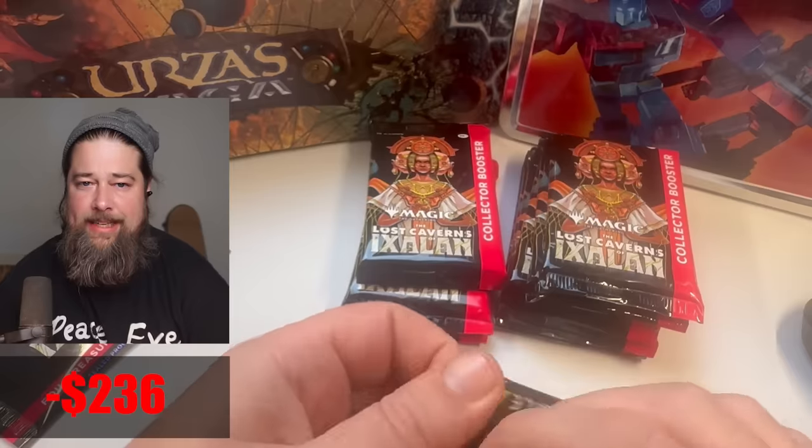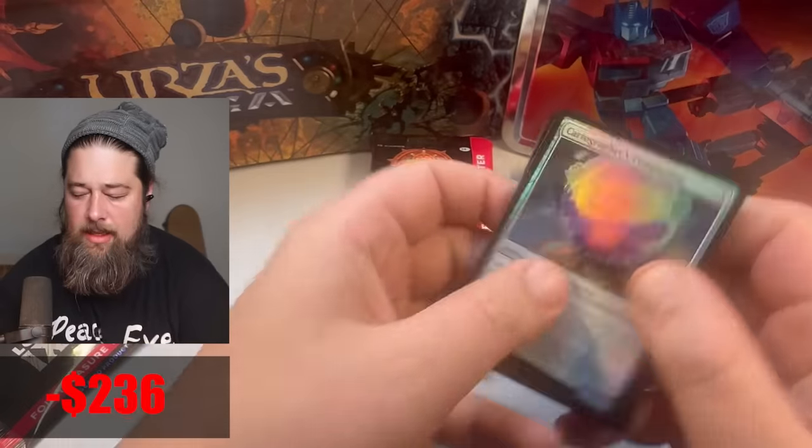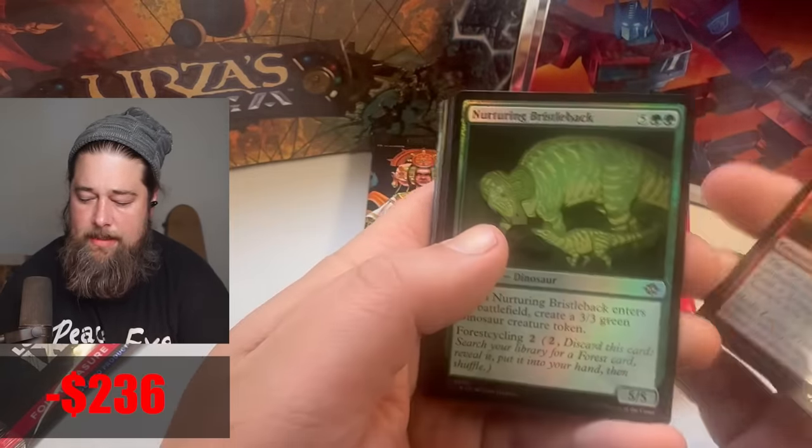So what we really want is probably the Mana Crypt. The packs open better from the bottom, I've found. What do we get here? Let's get through the commons and uncommons.